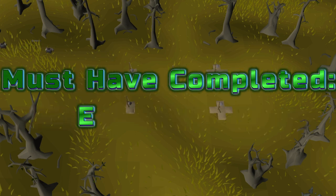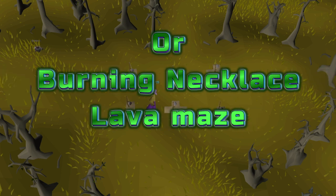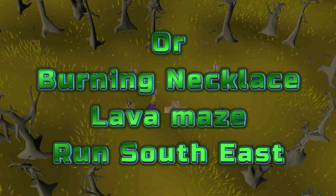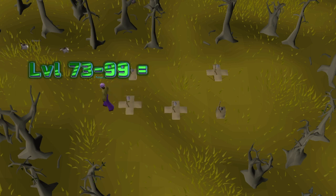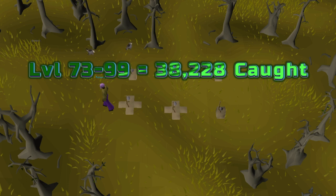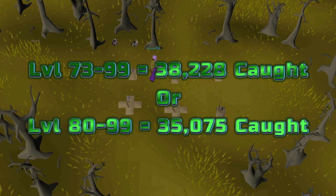Levels 73 to 99: black chinchompas. You must have completed Eagle's Peak quest to set box traps. The fastest way there is via a Wilderness obelisk — it's located in the 32–36 Wilderness and is a popular PKer hot spot. It's recommended to use a bow to shoot stray chinchompas so new ones spawn closer to your box traps. You'll need to catch 38,228 black chinchompas from level 73 to 99, or 35,075 from level 80 to 99.